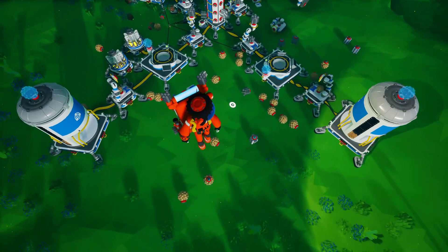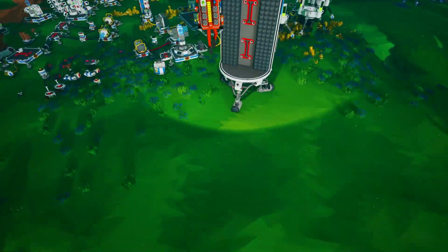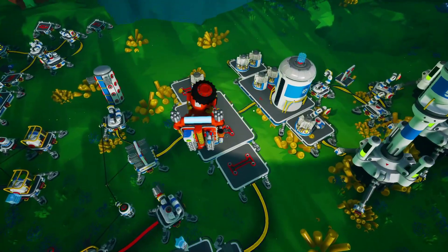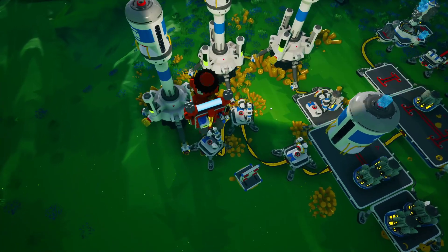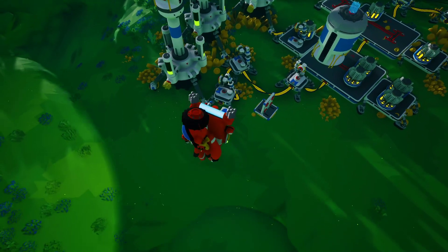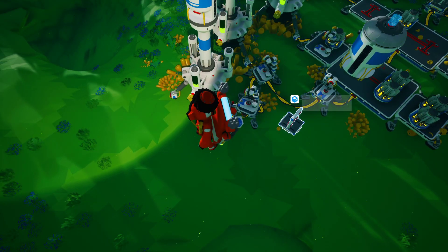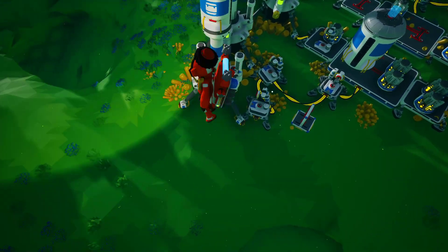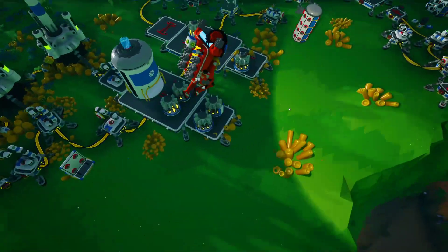That should give you guys an idea of how to further automate everything. I have some exciting stuff coming up — I haven't fully figured it out. But I'm just doing a quick experiment using the auto extractors. I have them diverting resources into an intermediate tray and then directing them into a large resource silo. There's a lot of flexibility in how to design this sort of stuff.